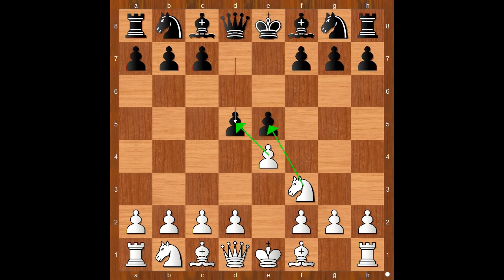Which pawn would you take? Well, both captures are okay for white — it depends on your taste. Cochrane played knight takes on e5.